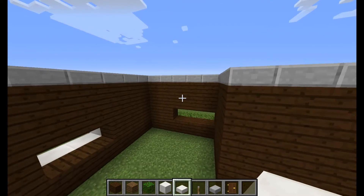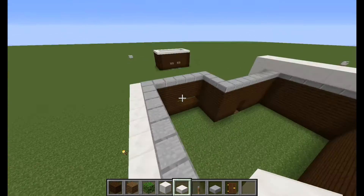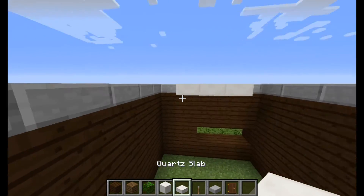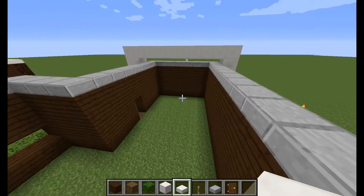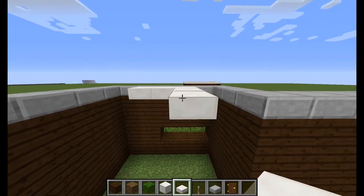What you're going to do now — I'll time-lapse it — is just fill in every block with quartz slabs except for the corners, so like that corner empty, that corner, that corner, that corner, and that corner. And that should be enough lights to light up the entire building.